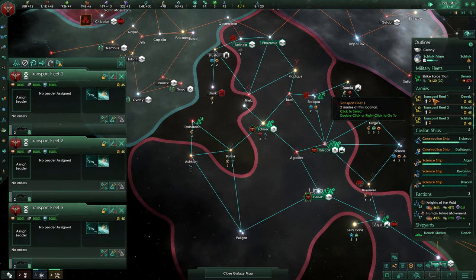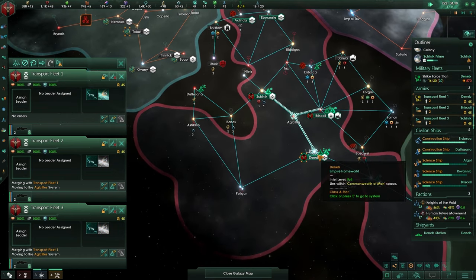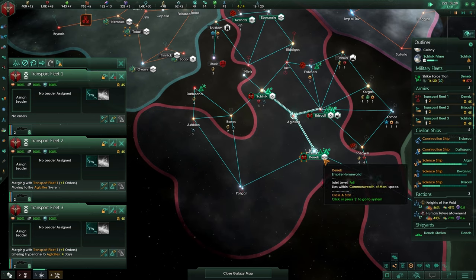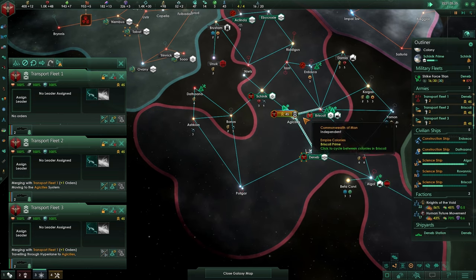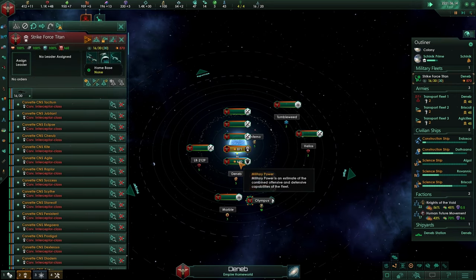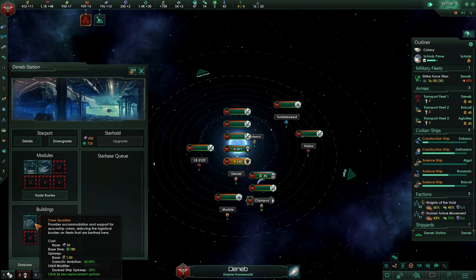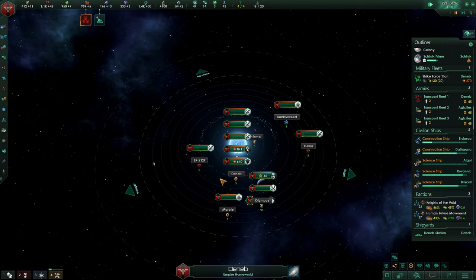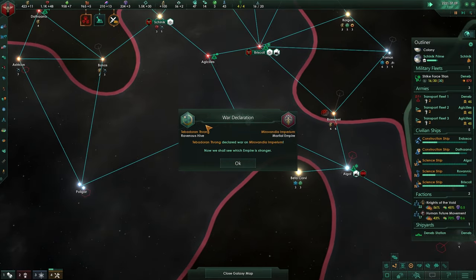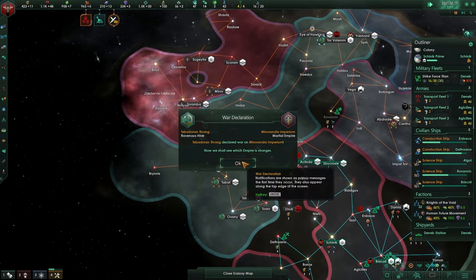By holding Shift you can select all of your fleets, just merge them together and send them. Holding Shift again and just sending them to Denbra will ensure that most of these are heading there right now. Why do we want to send them there? This station has the crew quarters and all docked ships will get less upkeep. It will also work on transport.